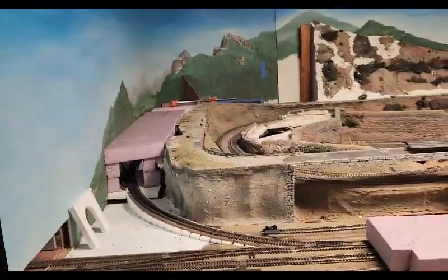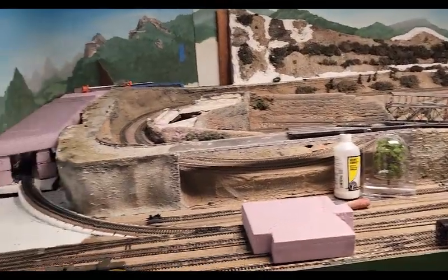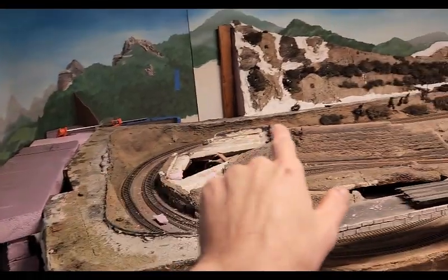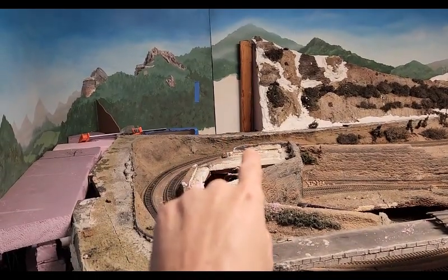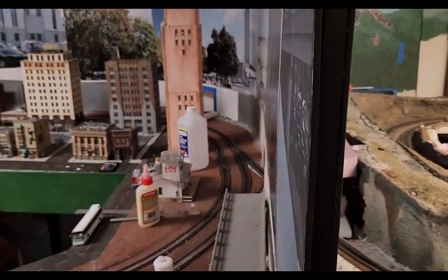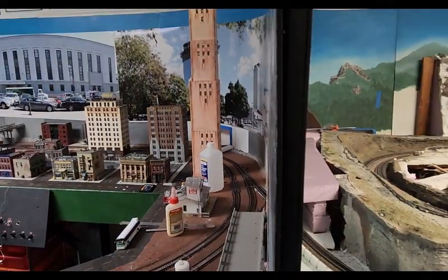This year and last also saw the completion — more recently — of the line behind the wall. The continuous run loop is completely done, it's operable, and we have the second connection from the back track through the wall and into that space, which you can just barely see where that tunnel portal is laying on its side.